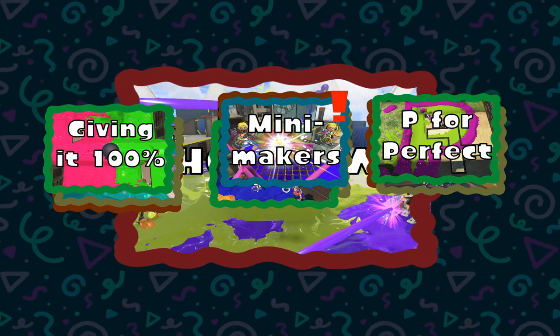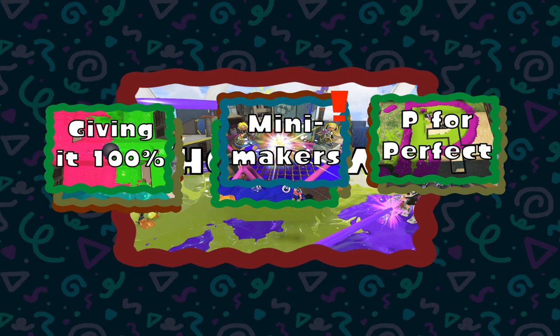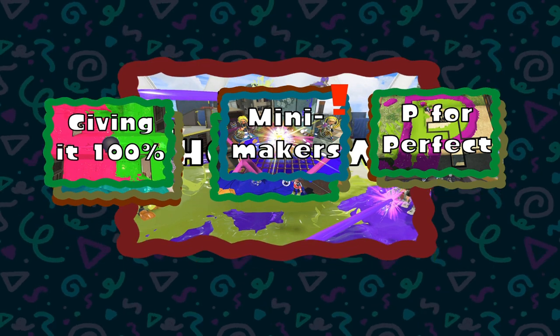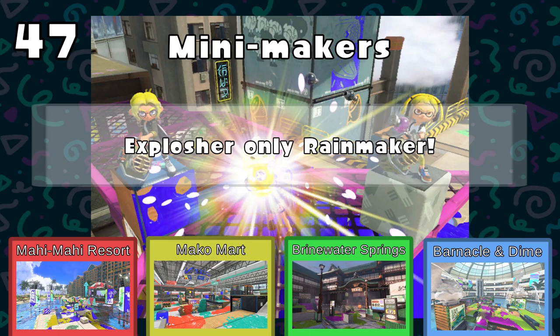Mini Makers is the one game mode I haven't seen yet — it's a Rainmaker match with only Exploders. I've heard from the TO side that this is a game they really appreciate and want to see, so I'm wondering if it will make an appearance. But for all we know, it's being decided in the secret chat. It looks like Mini Makers is where we're going to be headed — Explosher-only Rainmaker. We're going to Rainmaker on one of these four maps.